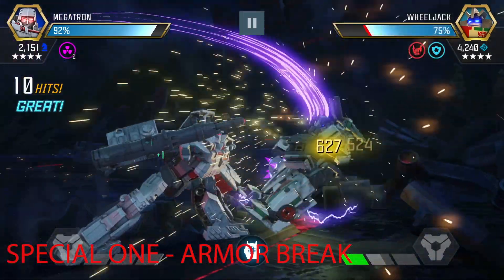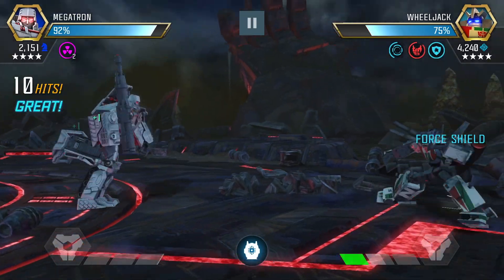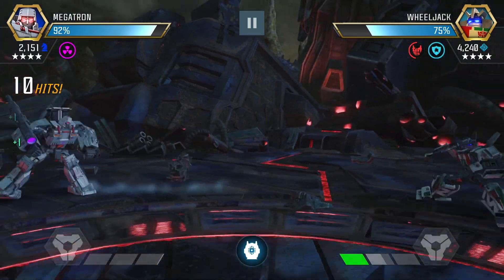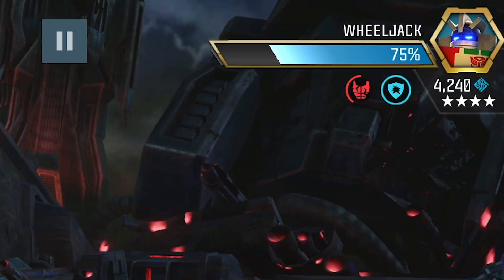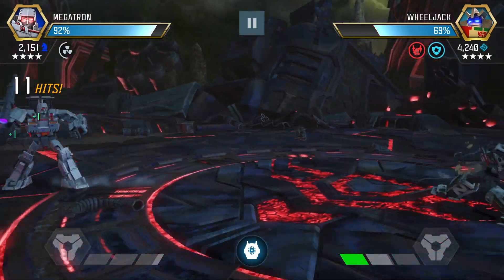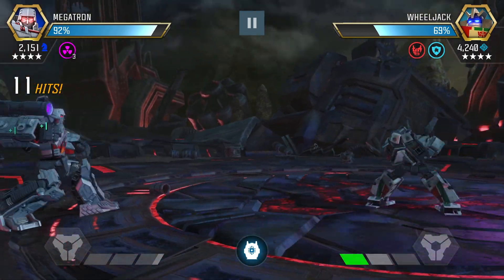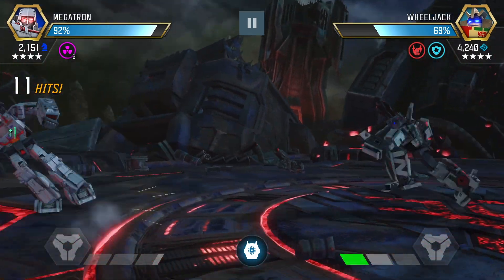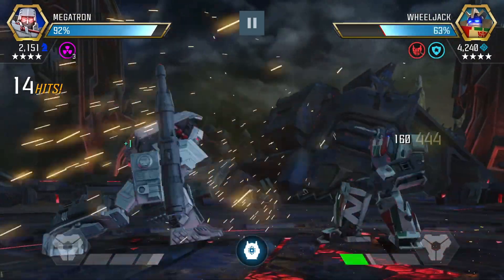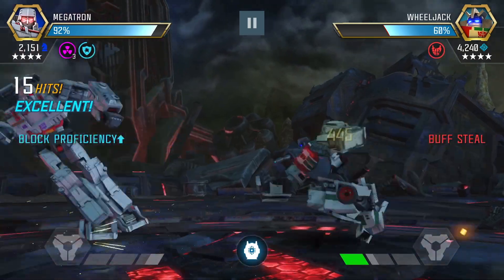The better bet is to hold onto these charges to start fusing debuffs. You can see with Special 1 it applies armor break, and then we go for the heavy spam. When you hit a successful heavy attack the debuff is fused — it will last for the remainder of the fight, and you can't stack fused debuffs. For the rest of the fight, Wheeljack will have that armor break permanently.